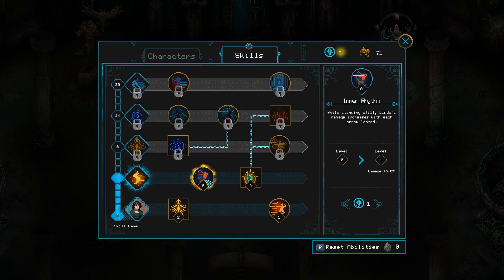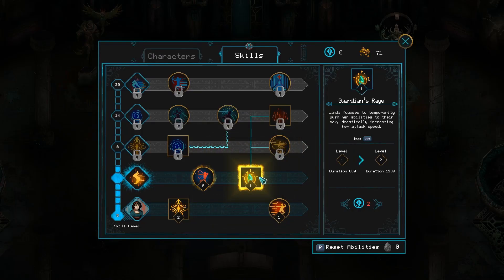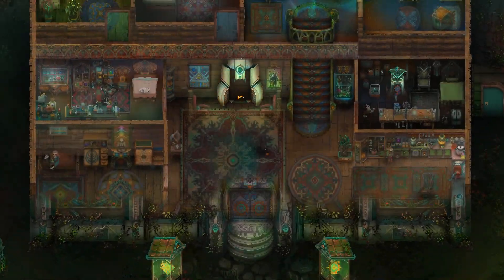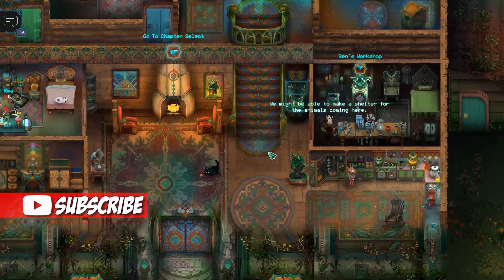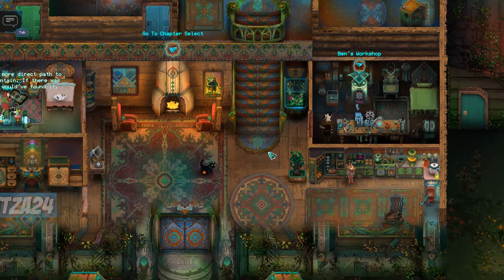While standing still, Linda's damage increases with each loosed arrow — I feel like those in combination will do a whole bunch of damage, but we're going to get this one, so we have a rage ability now. We'll definitely be checking out that rage ability in the next episode, because we're going to continue with Linda in the next area. Let me know what you guys think of John's play style in the comments. Thanks for watching.